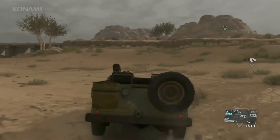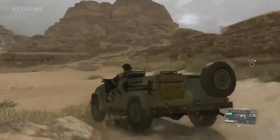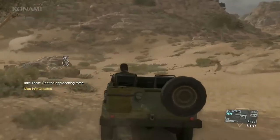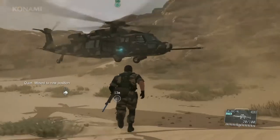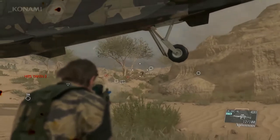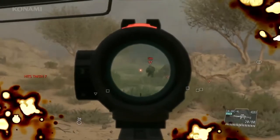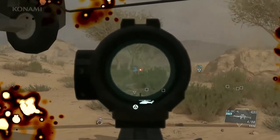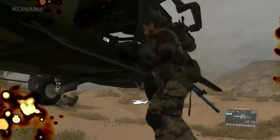This is Pequot — arriving shortly at LZ. Support helicopter has arrived. Keep a lookout here and provide some cover for Quiet if she needs it. Now the coast is clear, so let's go ahead and get on the chopper and leave the mission area.